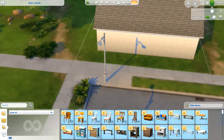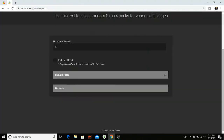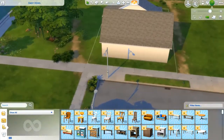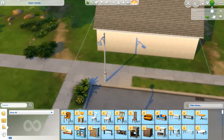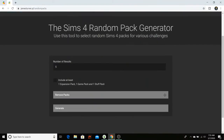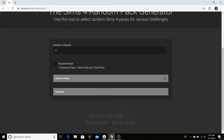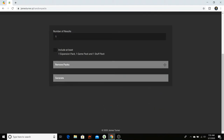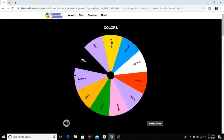Hey everybody, Cypherboy here. Today I'm doing a random pack and color challenge. You've probably seen a lot of people do the random pack generator by James Turner. I ended up doing an extra thing where I do the color as well for each room instead of just the pack.